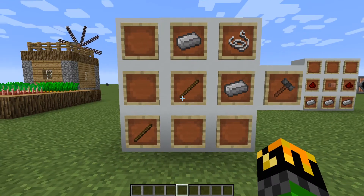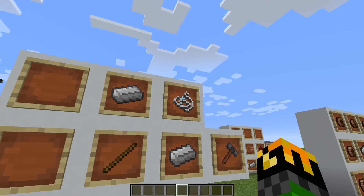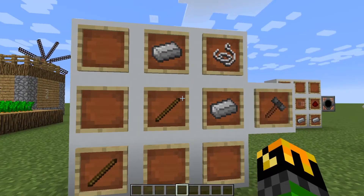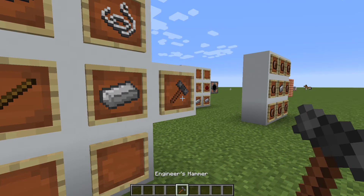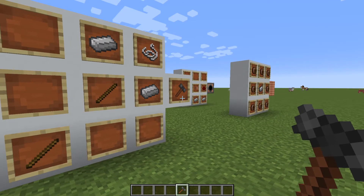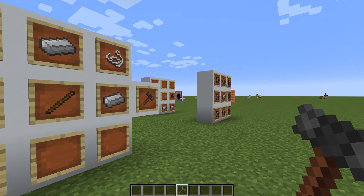To make the engineer's hammer, you need two sticks, two iron, and one string in this order. This is a very important tool because with it you can turn ingots into plates, and when you right-click it on certain multi-block structures, they will activate.